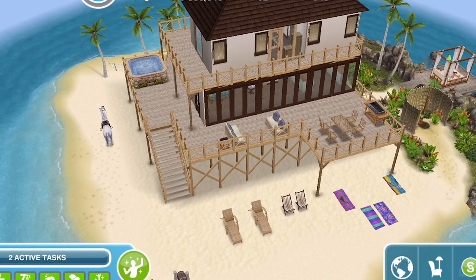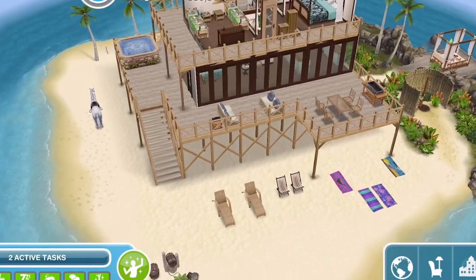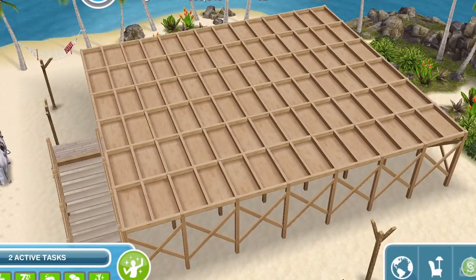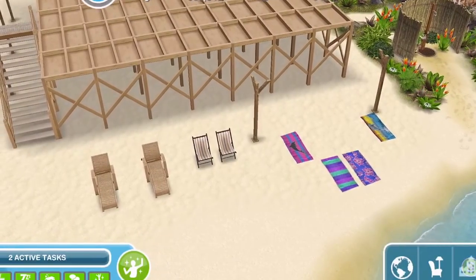Let's get into a tour of this villa. It is two floors — well, three floors technically — but because we don't really use the first floor, which is this raised platform over here on the island that can be moved around. I think I did actually move it back slightly so we have some more room at the front here, so I could put down some towels.